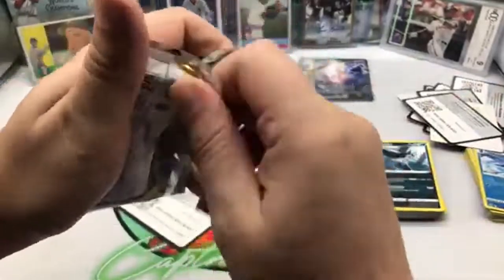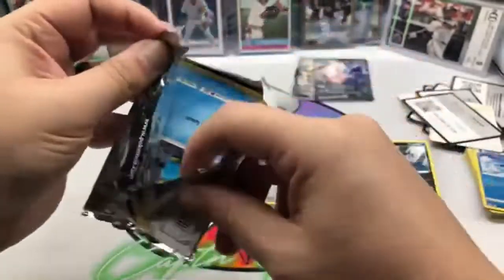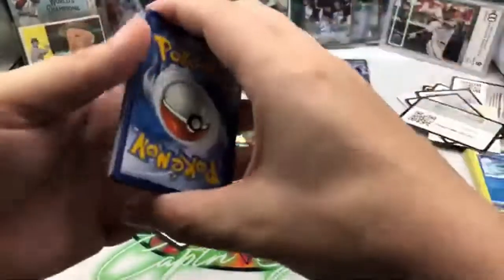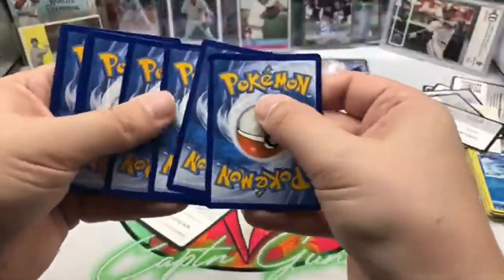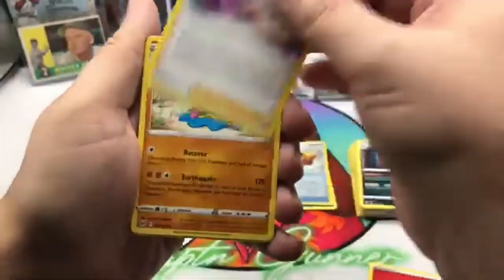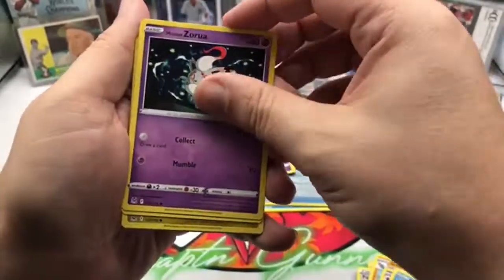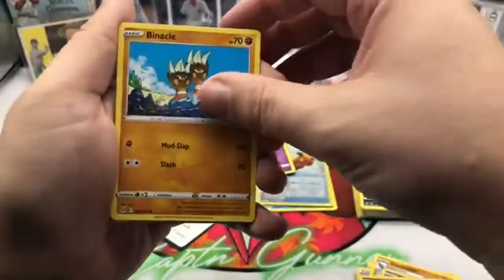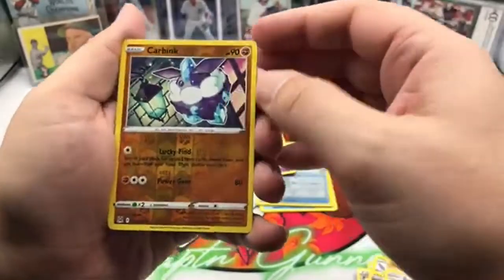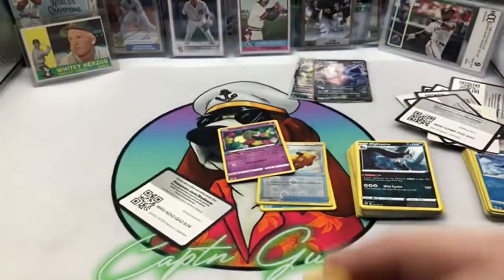Last pack. Haunter, Ducklett, Sandaconda, Goomy, Bronzor, a Carbink Holo, and a Magcargo Non-Holo.